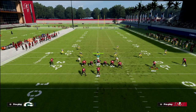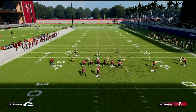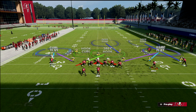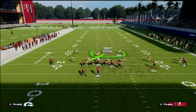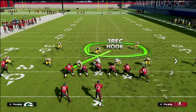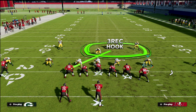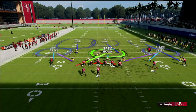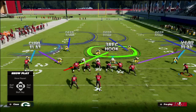Let's talk about this Curl Flat play. Looking at the meta defense this year, if they're in a nickel defense they'll generally have three to four defenders on the short side, and on the wide side you'll typically see four to five defenders in zone coverage. If they drop eight or nine, they're going to have only three to four defenders to the backside. So it makes a lot of sense to attack from the wide side to the short side.